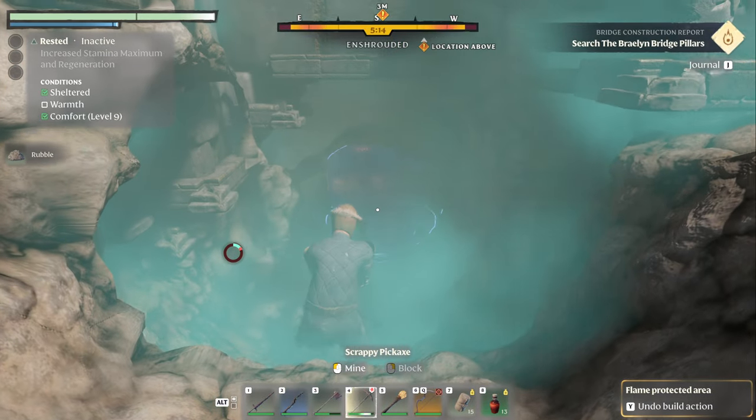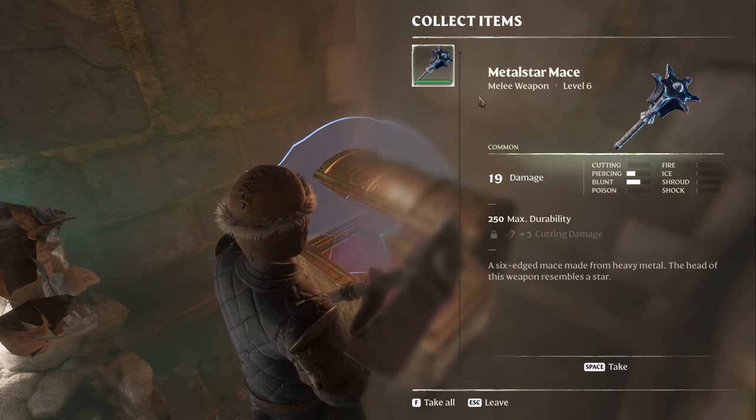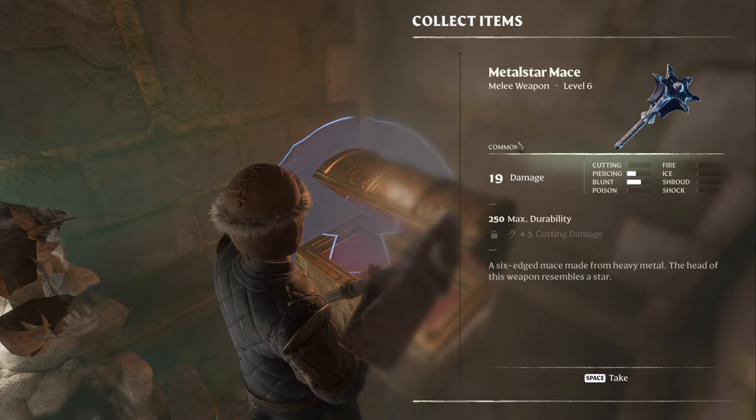So we're going to come down here and — oh look — we have a golden chest! And in this golden chest, we have a fairly decent little mace.